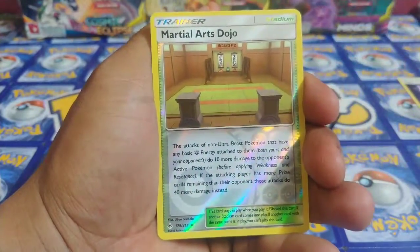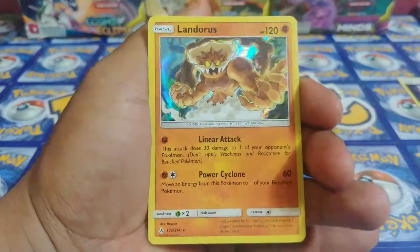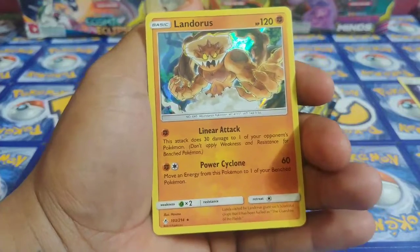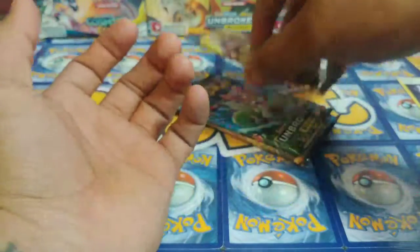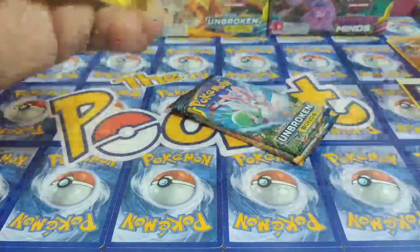Martial Arts Dojo — check it out, reverse holo, really nice lucky card, and Landorus holo for the first pack guys. I'm gonna set these off to the side, let's go on to pack numero dos, hopefully something good comes out.